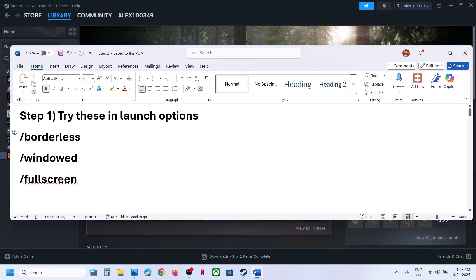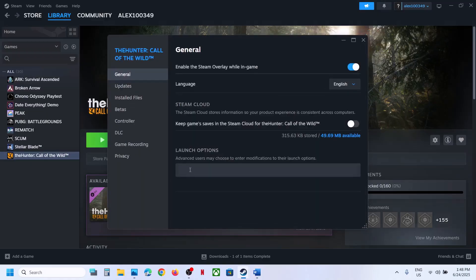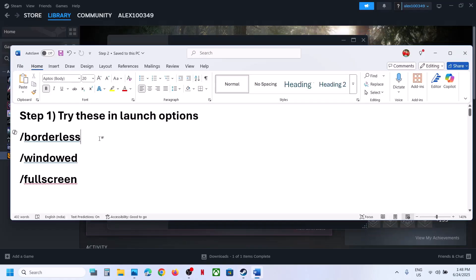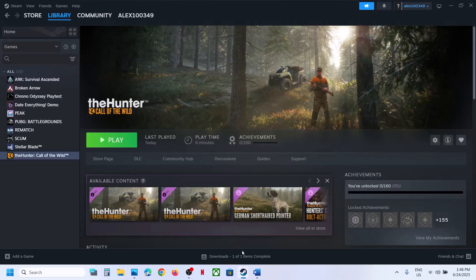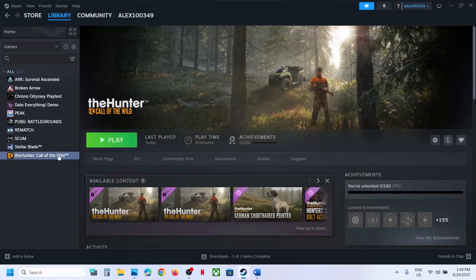The first step is to try launch options. Go to Steam, right-click on the game, select Properties, and go to the General tab. In the Launch Options field, type in /borderless and paste it. All these commands are provided in the video description. Launch the game and then check.